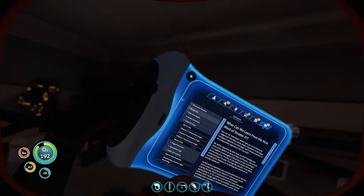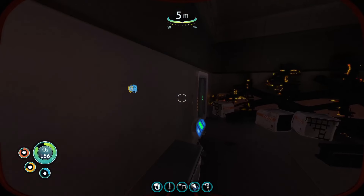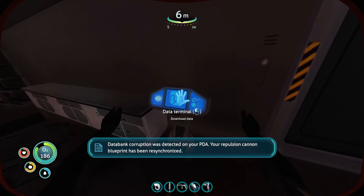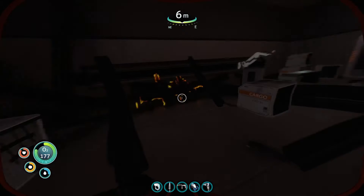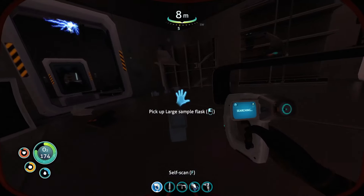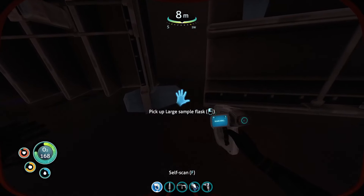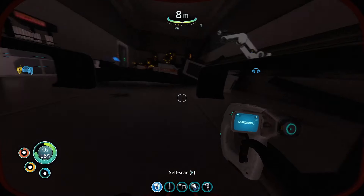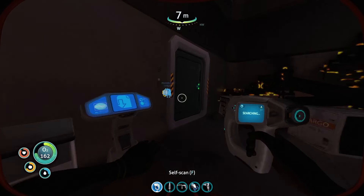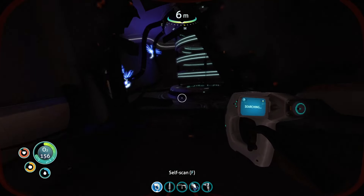Let's quickly see what that is — okay, that is for this one over here, we're not gonna worry about that too much. Data bank corruption was detected on your PDA, your technology blueprints have been updated. Let's see if there's anything else in this room. We can pick up a large sample flask — I'm only gonna take one as a sample for whatever we need to do.